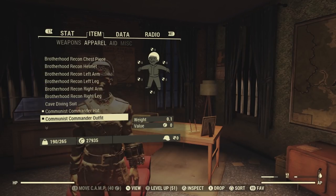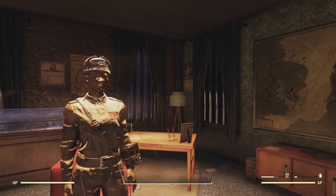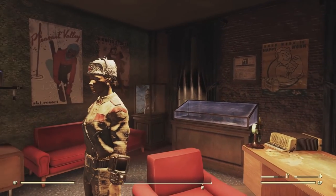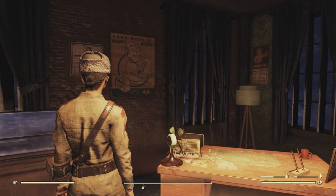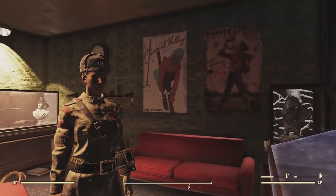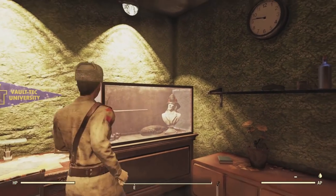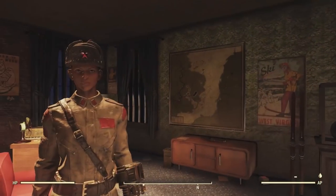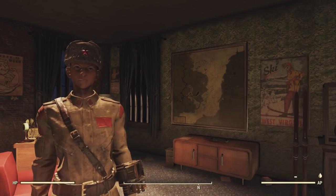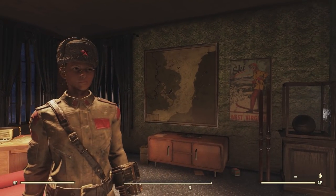Also, there is a communist commander hat and communist commander outfit. Here's a quick look. I'm trying to get a bit more even lighting in here — it's night outside, so I have to kind of scoot inside this overseer's office to give you guys some nice lighting. There's a look at the communist hat.